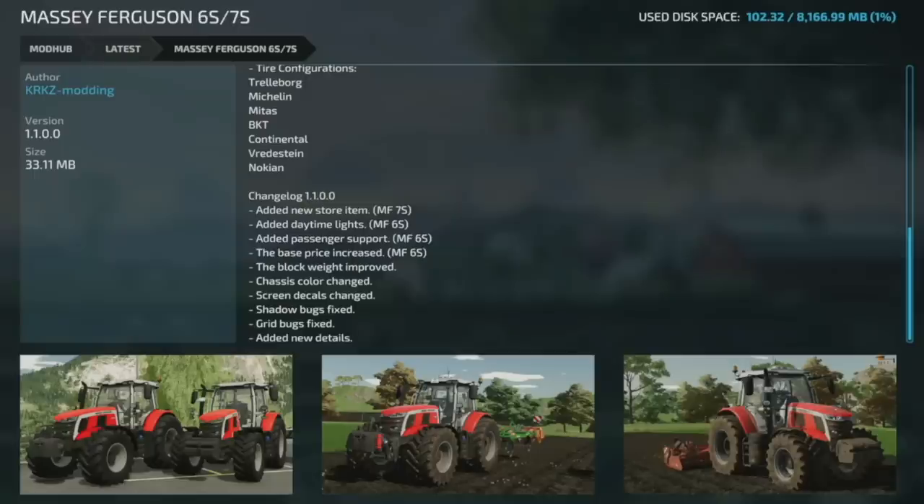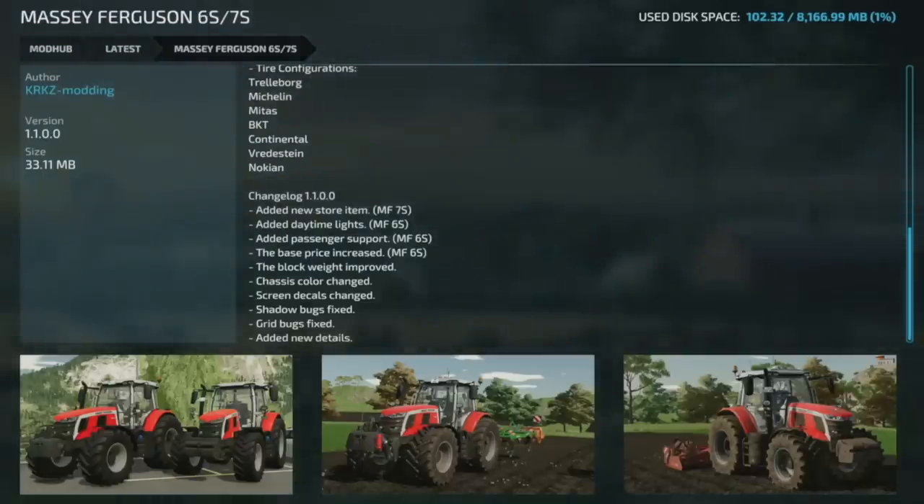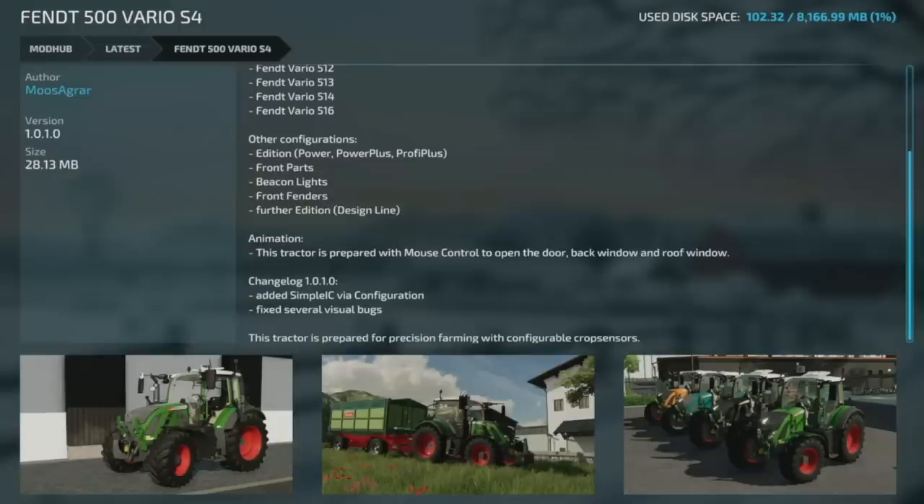Next up is an update to the Massey Ferguson 6S/7S version 1.1. They've added a new store item — the Massey 7S — added daytime lights, added passenger support, increased the base price on the 6S, improved the block weight, changed chassis color, changed screen decals, fixed shadow bugs, fixed grid bugs, and added new details.